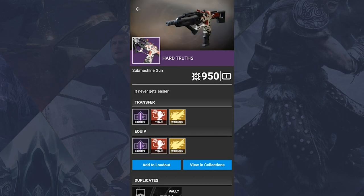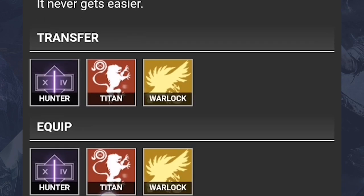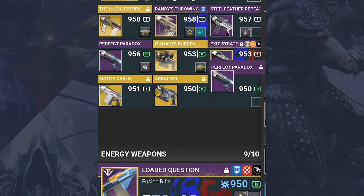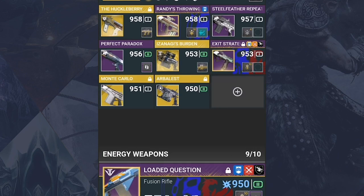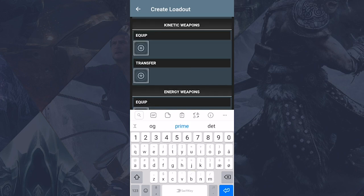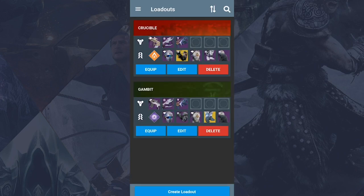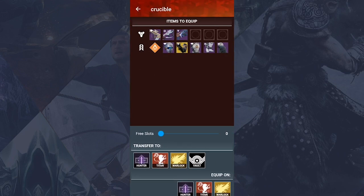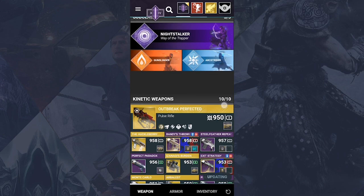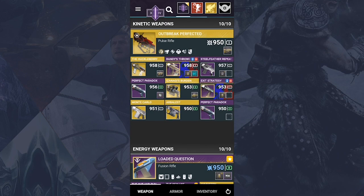The app is very simple to use. You can go to your vault, select any items, and press equip on the character that you're using. You can put items into your vault from your character, and you can go in and save different loadouts. Once a loadout is saved you can change between them very easily. The app is very user friendly so you'll probably figure it out. It is called Little Light — search for it in the App Store or Google Play.